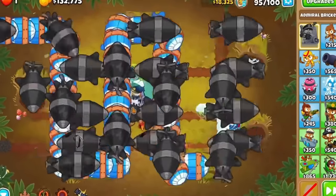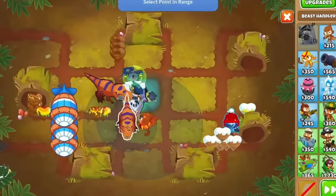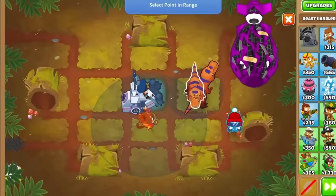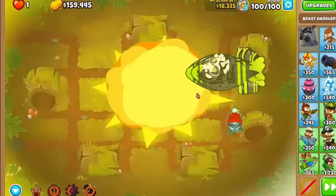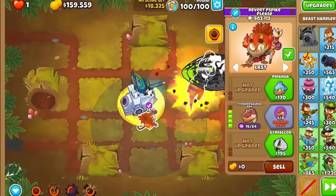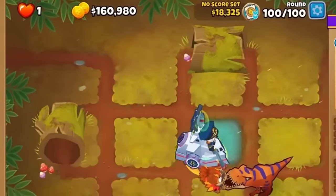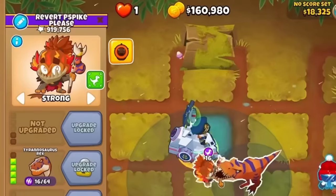Especially round 95, where most of the DDTs were taken out with megamines and the ceramics were cleaned up with the T-Rex's stomp. This combination of abilities was used again at the end of round 100, where the megamines popped all the MOABs and the T-Rex handled everything else, leaving Elk with $160,980 left over.